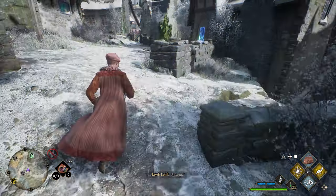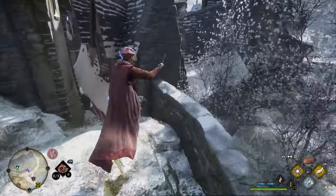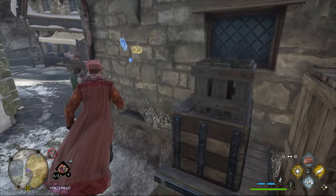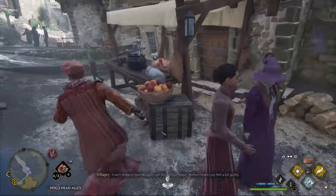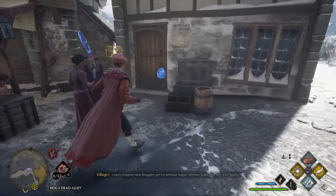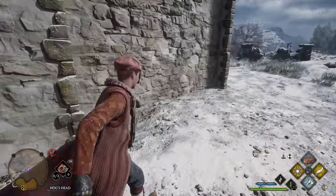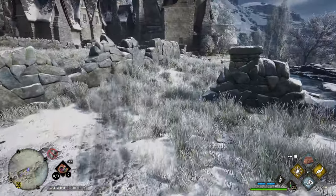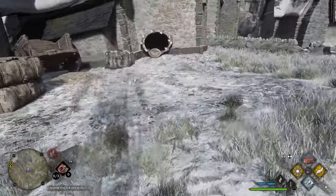The first way to make money in Hogwarts Legacy is these eyeball chests that can be found throughout Hogwarts, Hogsmeade, and the world map. The only way to open this chest is if you have the spell Disillusionment. Luckily, you get this spell relatively early in the main story quest. You will have to cast Disillusionment away from the chest, and then you should be able to open it.